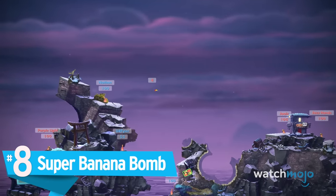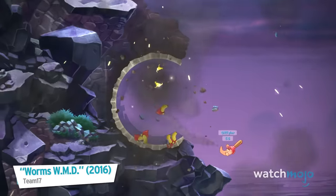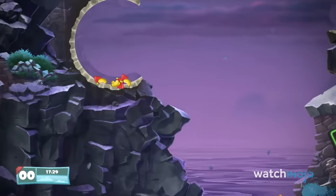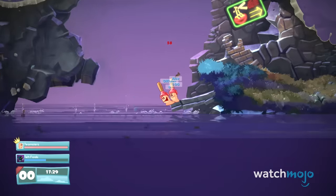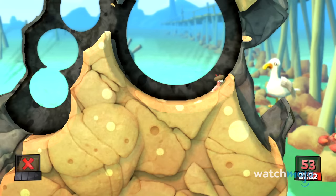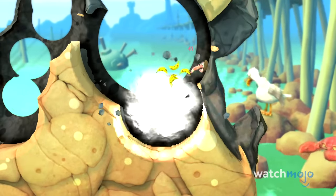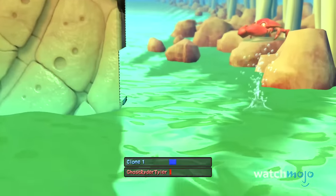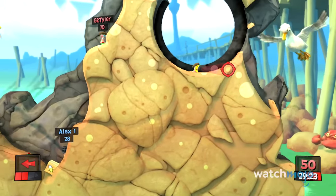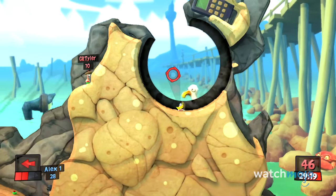Number 8 – Super Banana Bomb. The Banana Bomb is one of the most lethal grenades across the Worms franchise, on account of it being a more powerful cluster grenade. However, what if there was a cluster grenade that spawned cluster grenades? Well, that's where the Super Banana Bomb comes in. The Super Banana Bomb is like a brief popcorn factory, spawning explosive bananas upon detonation that explode into more bananas. Not only is it a great way to pepper your enemies and turn the stage into Swiss cheese, but it's also an excellent source of potassium.